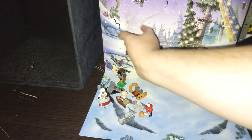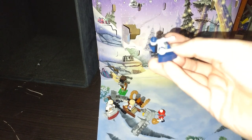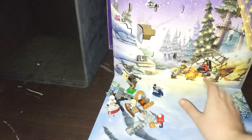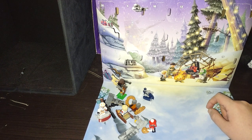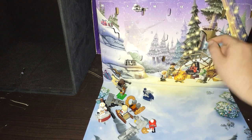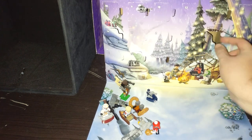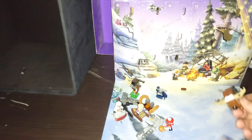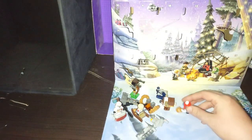Now for day eleven — a little droid tank mini build, Separatist droid tank. Look at that — it's a little Separatist tank. Day twelve — we got the box droid that's like a reindeer box droid from Star Wars. I got quite a few of those and it's a reindeer one. Have him pull a sled or something.